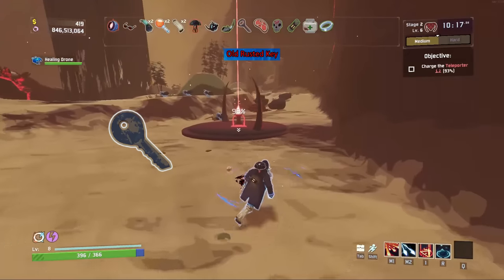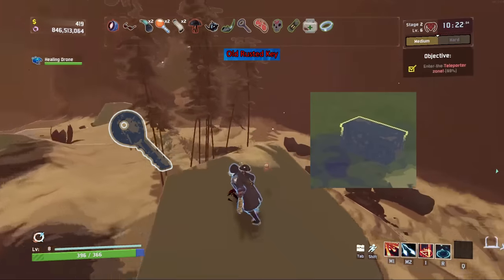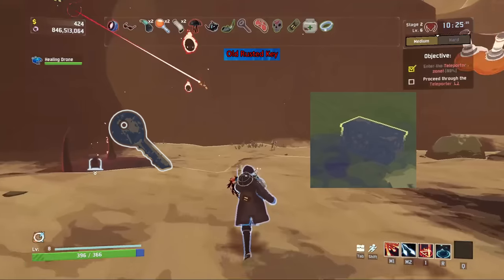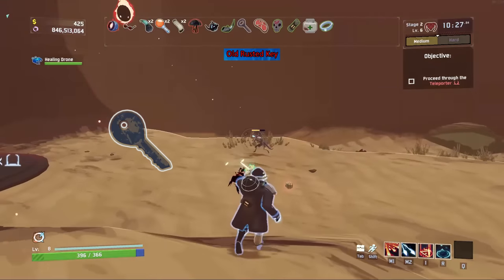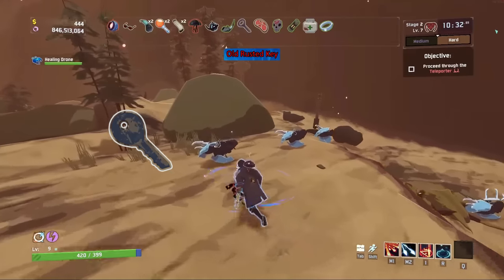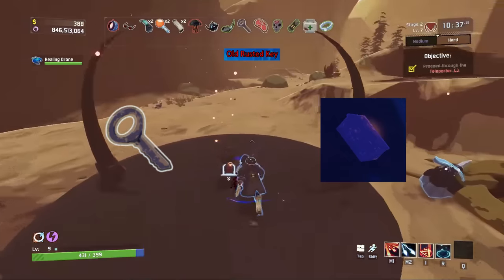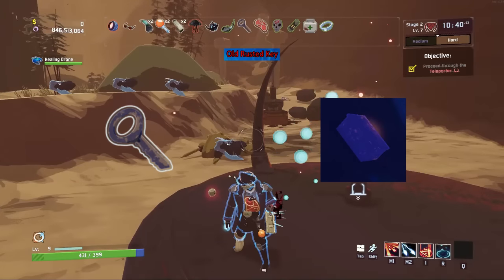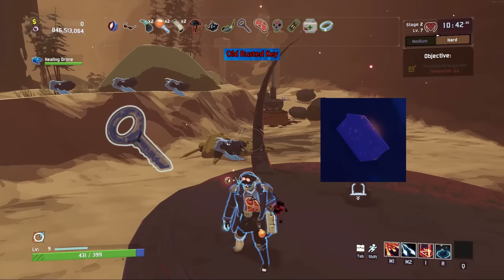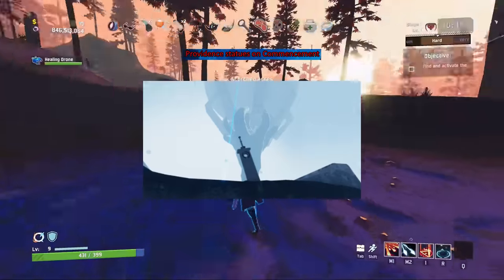The Rusted Key used to be far more inconsistent before the Anniversary Update. It used to give an item from the lockbox with the chances of getting better quality items increasing based on how many keys you had, but keys weren't consumed when you interacted with the box and boxes were hard to find — you had to stack a lot of keys to get value. The newer ones work far better and are super consistent. There are also several broken statues of Providence on Commencement, likely due to Mithrix breaking them in a fit of rage after realizing he was trapped on the moon due to the actions of his brother, as mentioned in the Brittle Crown logbook.